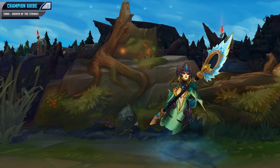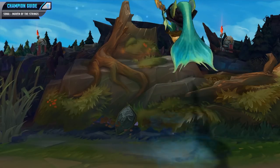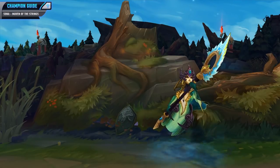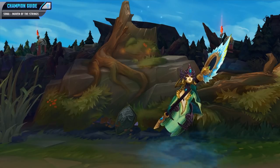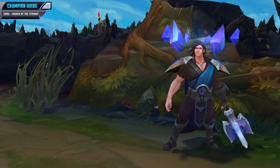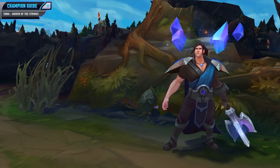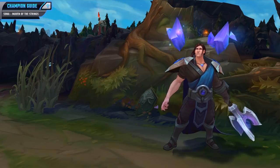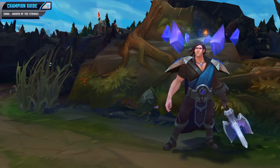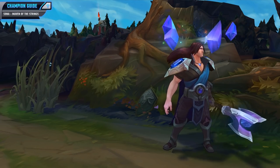Next up we've got Nami. Nami will be a pretty hard matchup because her all-in is actually pretty decent as long as she can land her bubble. She's just like you in the fact that she has some decent poke damage while also having sustain, so that kind of cancels each other out. As long as you stay somewhat safe and avoid her bubble at all costs, this matchup won't be too bad — but if she's landing her bubble, good luck. For the last hard matchup we've got Taric. Taric is a pretty hard matchup because not only does he have a heal, but he also has a shield which can completely mitigate your poke damage. His all-in potential is actually pretty strong as well — if he lands his stun and starts auto-attacking with his AD carry they have a lot of kill pressure. His ultimate is also incredibly strong in teamfights and can completely mitigate anything you do, so be very careful whenever he activates it.